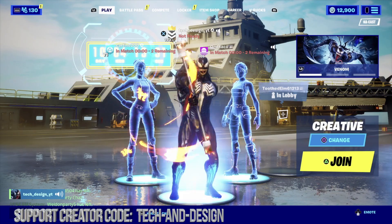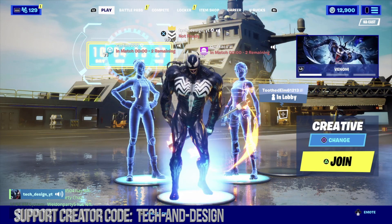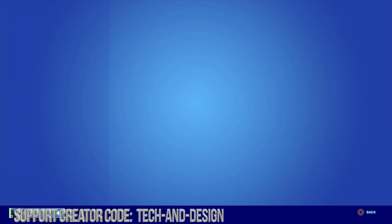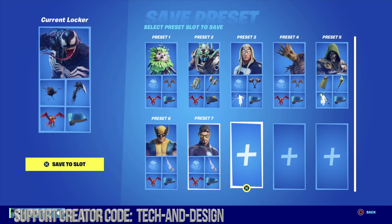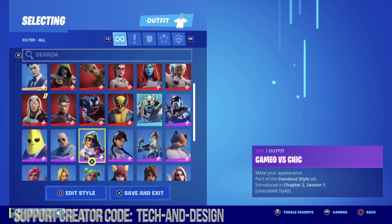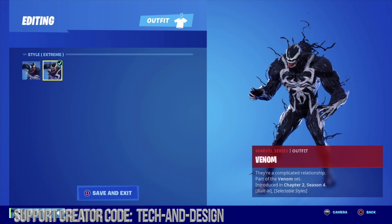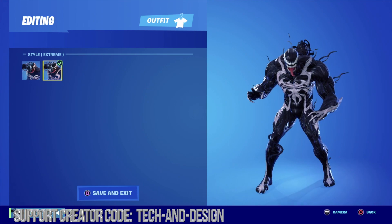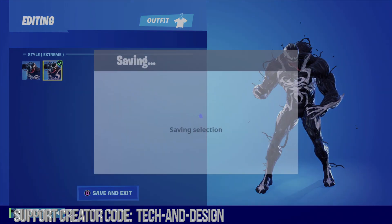Let's have Benem doing some fire spinning — he looks pretty awesome. Now there are two styles for Benem, so let's take a look at them in the locker. We're going to click on Benem and edit the style. Before I edit his style I'm going to save this as a preset. Going back into Benem to edit his style — here's the second style. There's the standard one, and then there's this one which is a little bit more grotesque, but I actually like it a little bit more.